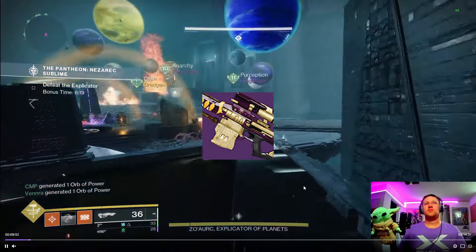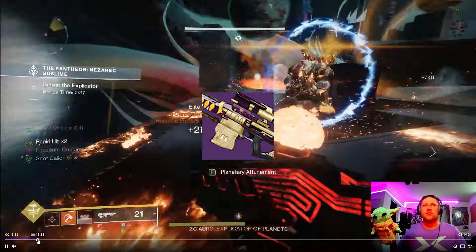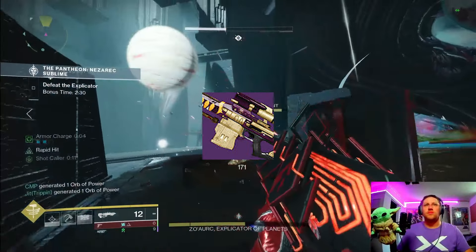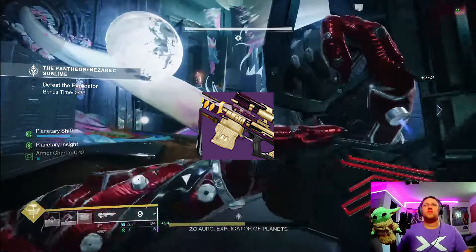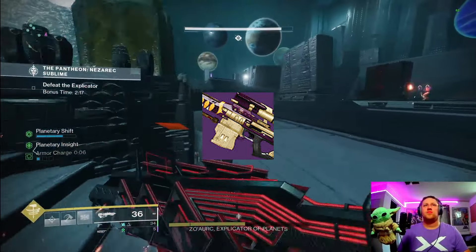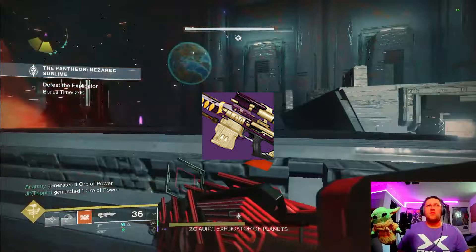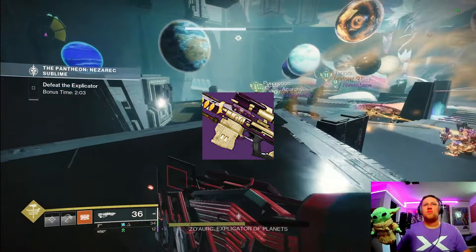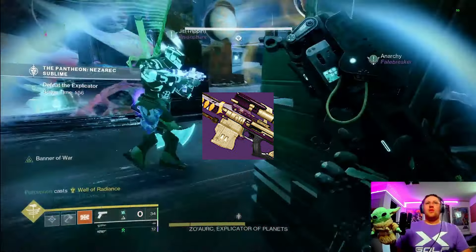Next we've got the Supremacy sniper rifle from the Last Wish Raid — definitely my favorite kinetic sniper right alongside the Succession. This is a rapid fire frame with the ability to have Rewind Rounds, Kinetic Tremors, Four Times the Charm, or Bait and Switch. It is absolutely disgusting for damage and keeping major champions at bay. You can farm Kali, the first boss, pretty easily, and Mara Sov gave you a good amount of chances with those quests — five red border options to grab Last Wish weapons.